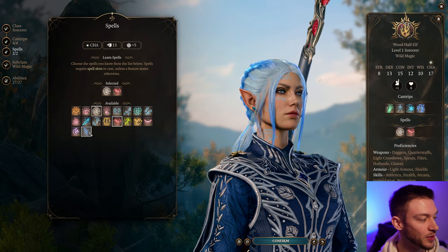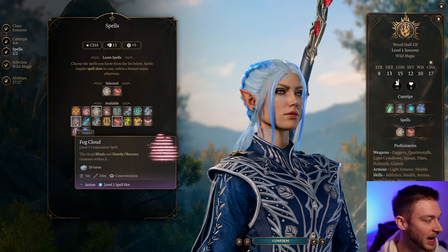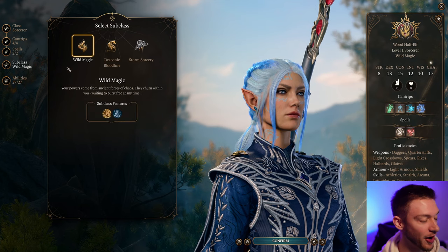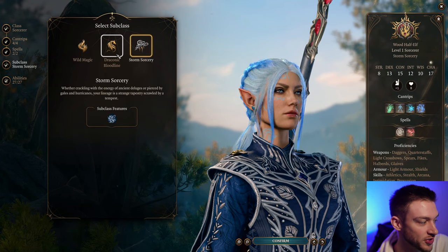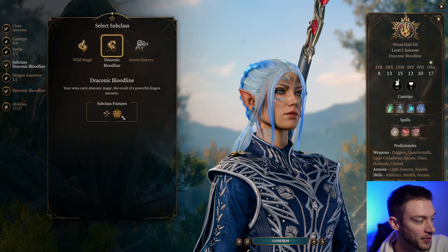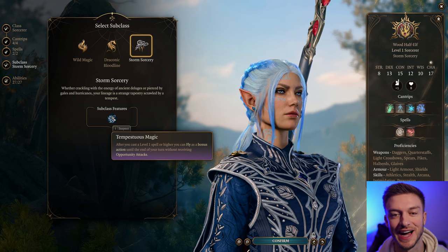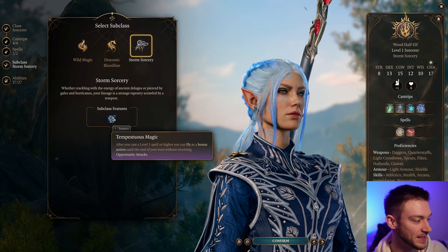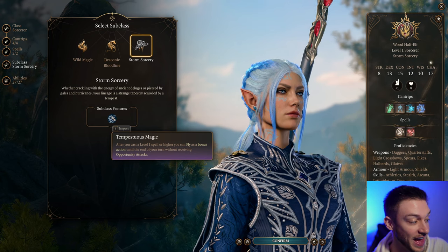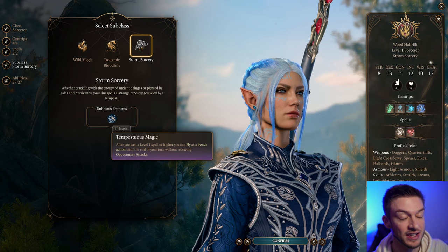When we get into our ability score, I'm going to talk a bit about gear and items. Chromatic Orb is going to be our very powerful spell. We're obviously going to take the Storm Sorcery subclass. Draconic Bloodline is also a pretty great one because it gives extra health and increased defense, but this is Storm Sorcery we're talking about. Storm Sorcery gives us Tempest Magic — after casting a level 1 spell or higher, you can fly as a bonus action until the end of your turn without receiving opportunity attacks, so we've got mobility in crazy amounts.